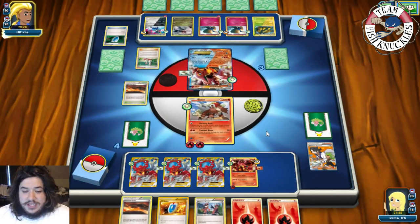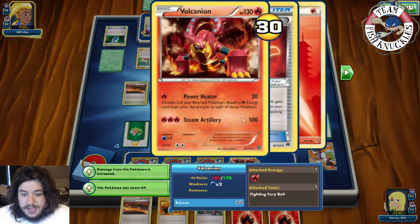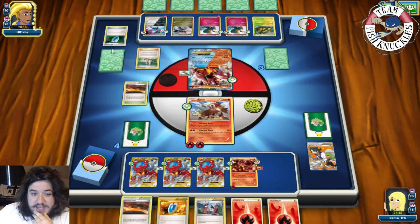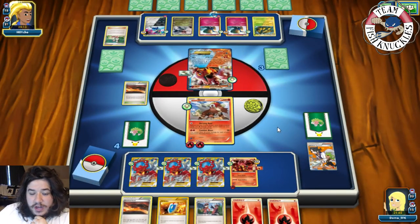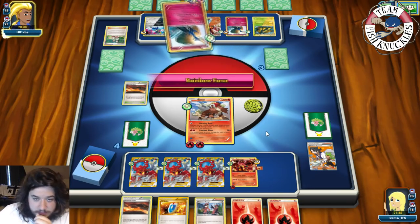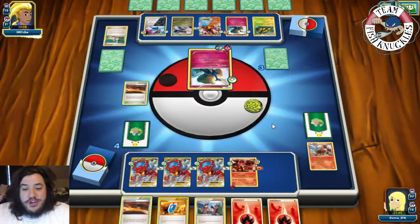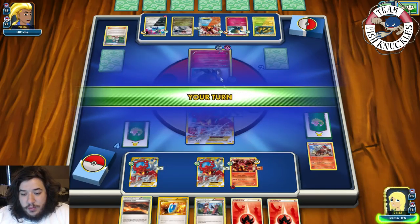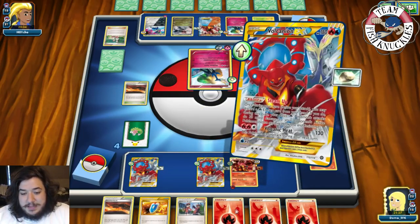Opponent goes down to one Prize card, we go down to two. We set up Volcanian on our turn and top deck a Fire Energy — exactly what we needed. Steam Up discard Fire Energy, Steam Up discard Fire Energy, Steam Up discard Fire Energy, then VS Seeker for Fisherman, putting opponent down to two cards.